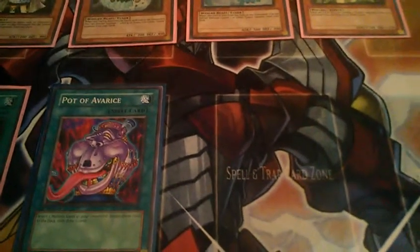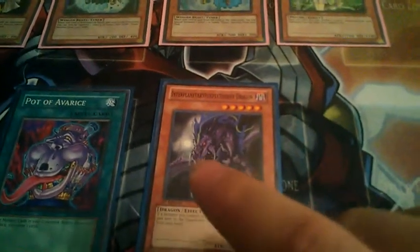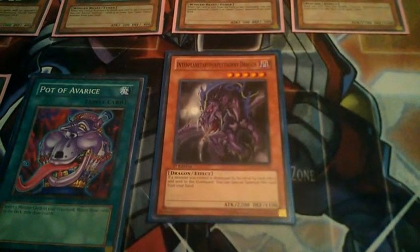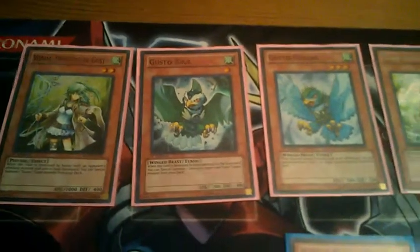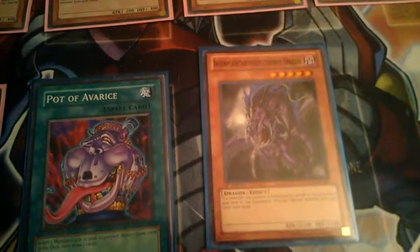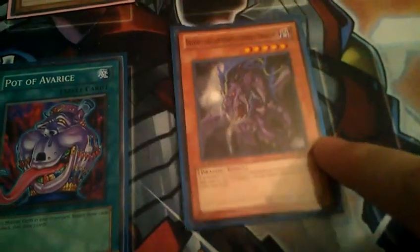Another one I really liked was the Interplanetary Purply Thorny Dragon. Basically, if a monster you control is destroyed by battle or by card effect and sent to the graveyard, you can special summon this card from your hand. He's a Level 5, 2,200 attack monster. He's great in Gustos — he works as a card to synchro with or just as an extra beater. If you're running low on beaters and all you have is your recruiter loop, that's a 2,200 beater right there. I highly suggest teching one, trying it out, or teching two. It's not a bad card and for pure it really works.